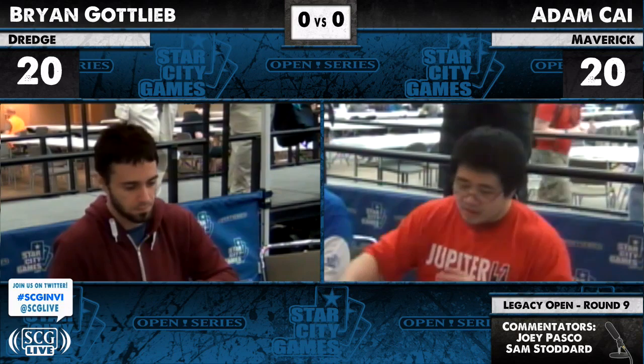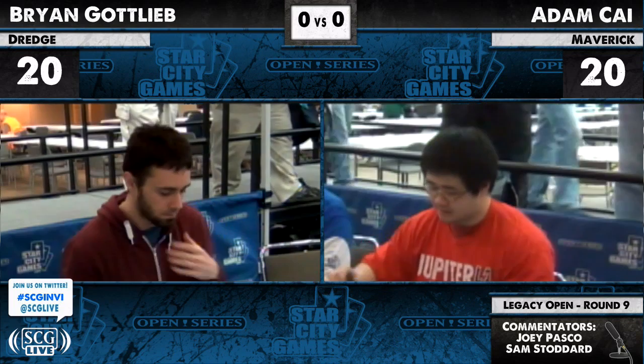Flayer of the Hatebound — for those of you who don't remember all the way back to Dark Ascension — is a 4/2 for red and 5, creature devil, undying. Whenever Flayer of the Hatebound or another creature enters the battlefield from your graveyard, that creature deals damage equal to its power to target creature or player. It's a very Pandemonium-esque kind of ability, but it's when the creatures come out of the graveyard.